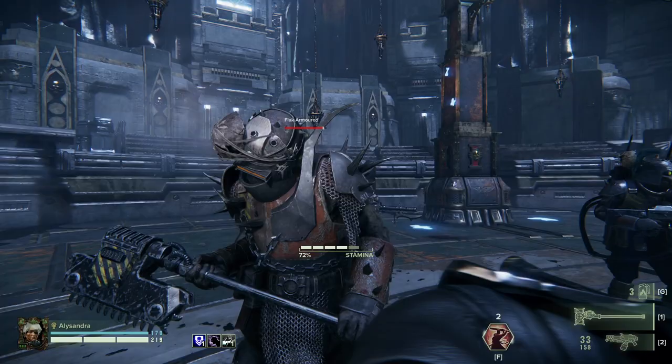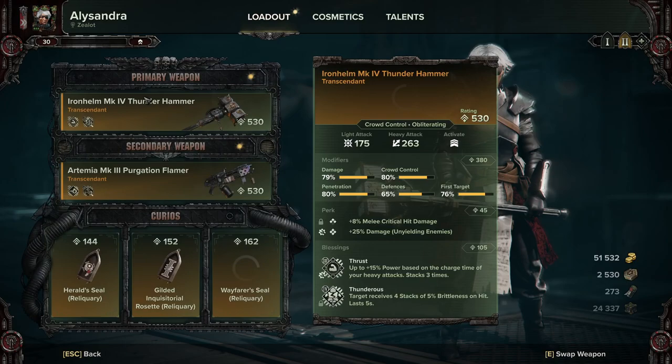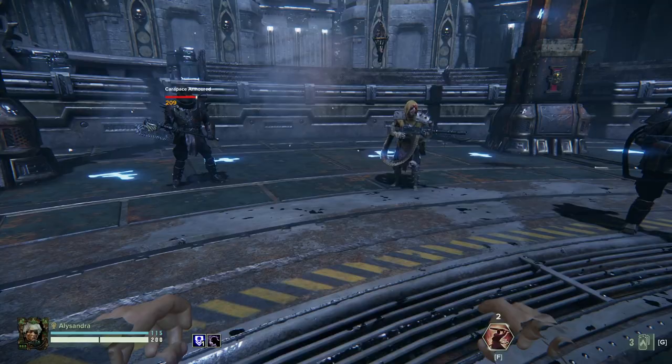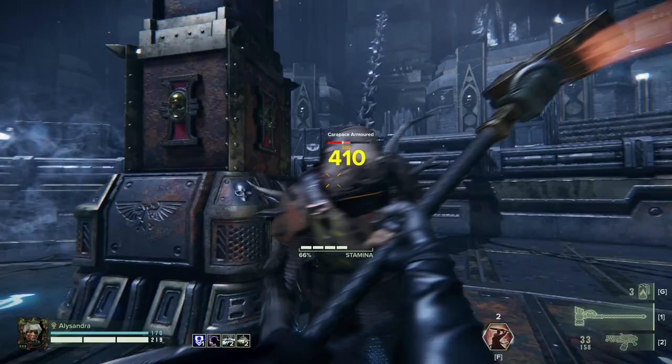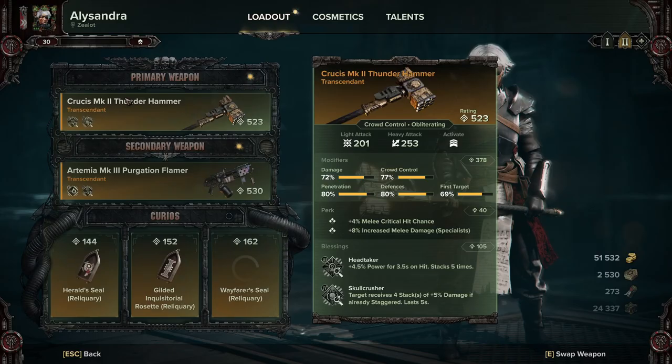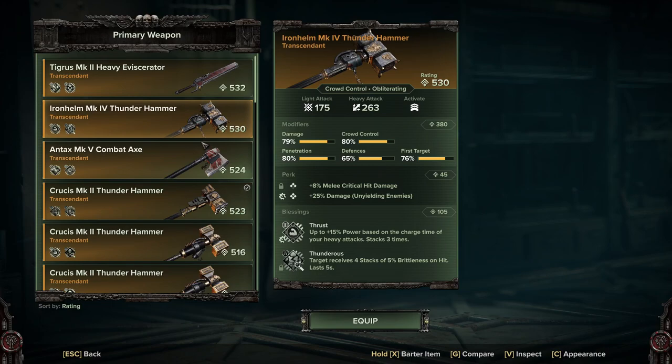The push attack on the Iron Helm is a push and then just a side hit. On the Crucius, as you can see, the stats have a similar distribution, but the push attack is a push and then a smack in the face — which I find a little bit more useful. I tend to go towards the Crucius hammer, just prefer it a bit more than the Iron Helm, but it's mostly personal preference.